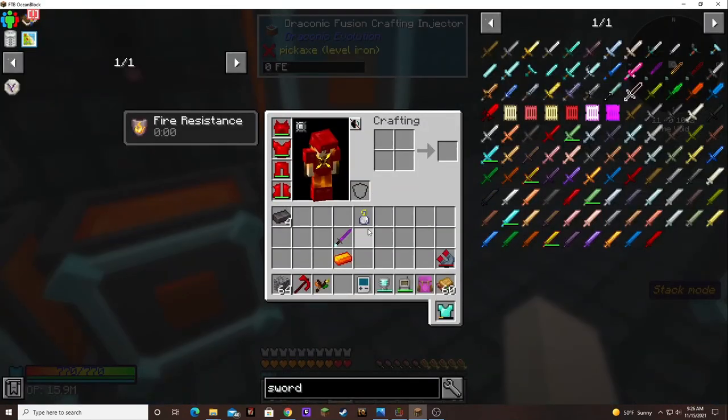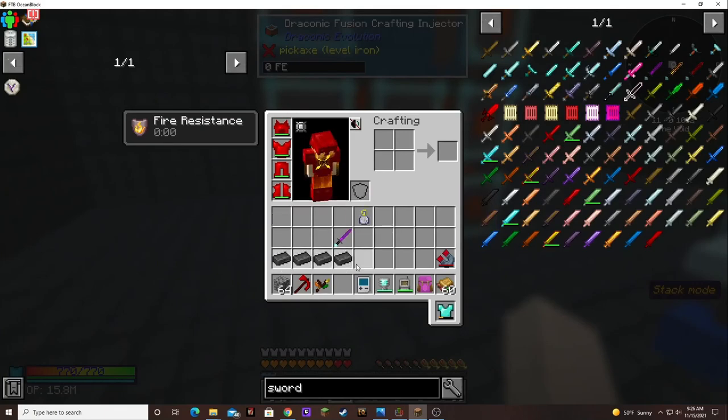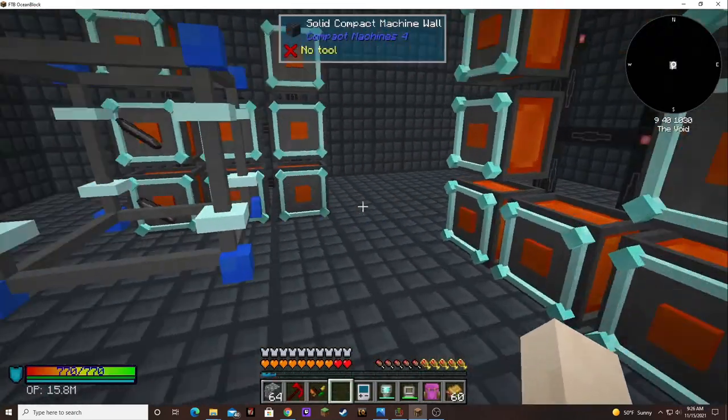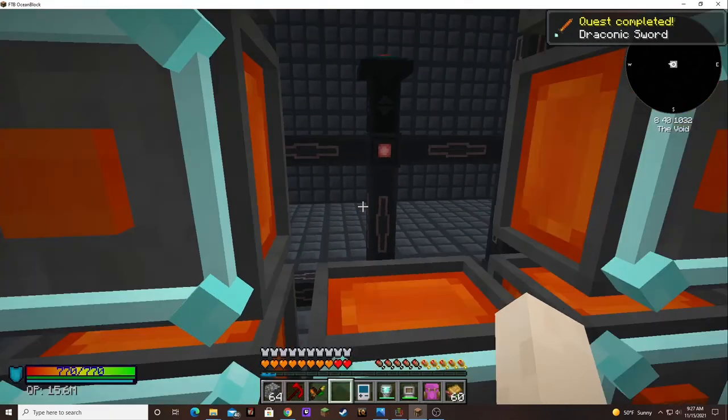I've got to unstack them. When I'm just doing single items, I put it on single mode instead of stack mode, and then I can just have the whole stack in my hand and it'll only take one. Now I've got to figure out what my hotbar is going to look like. Do I need to keep this on me at all times or can it go in a bag? There we go — now we have the draconic sword.